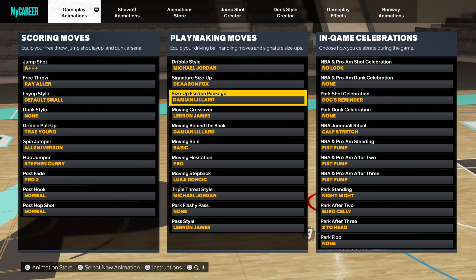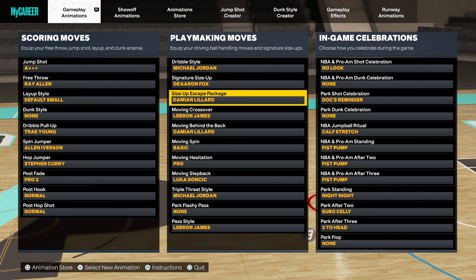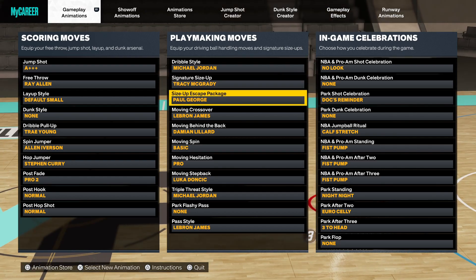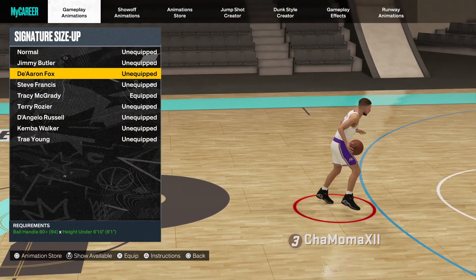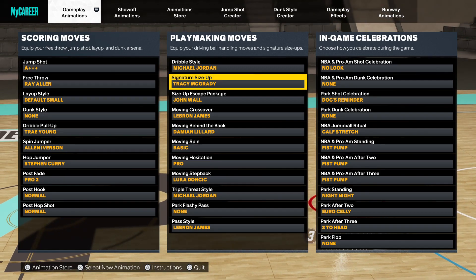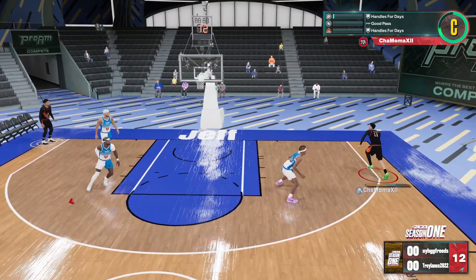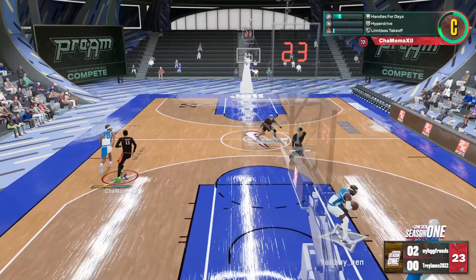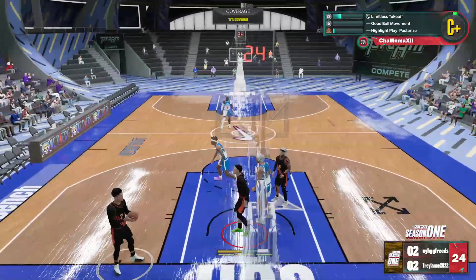If you want that LeBron hot bag, I prefer you pick Damian Lillard as long as you have that 90 ball control. If you don't have that 90 ball control, put on LeBron. Another good one is Paul George — I just told you with guards you can do that fast crossover. So De'Aaron Fox with Paul George, or Tracy McGrady with Paul George, makes a nice little combo. I'll end up showing you what it looks like dribbling on my 6'8", where I'm rocking with De'Aaron Fox and John Wall. I like John Wall especially if you know how to do the misdirection behind the back.